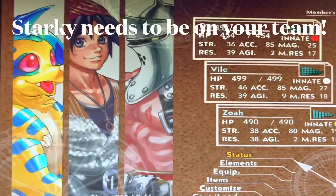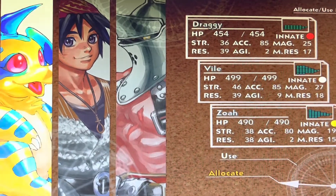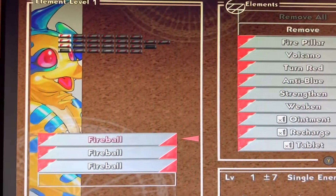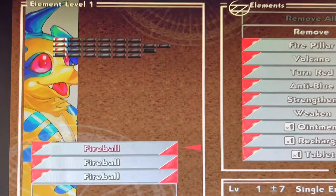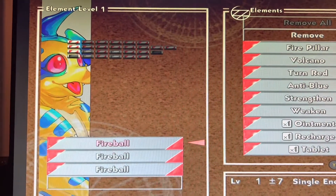Before doing this, make sure that you have characters on your team and fill them up with red elements, because the boss you're gonna fight here is only gonna take damage from red elements. They're not gonna take physical damage, so make sure they do a bunch of red elements and some healing spells.